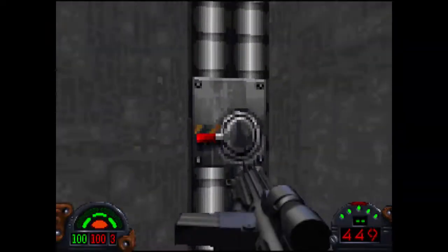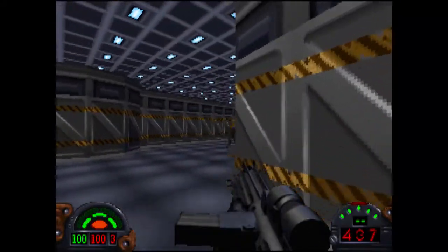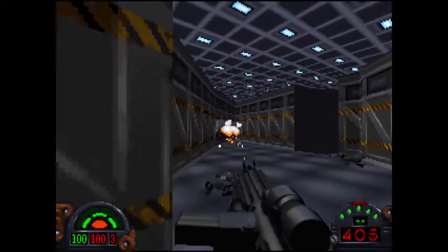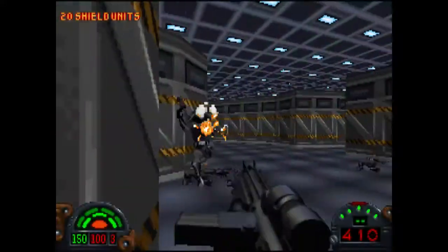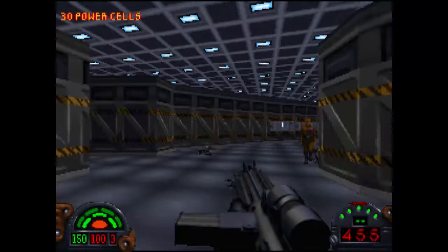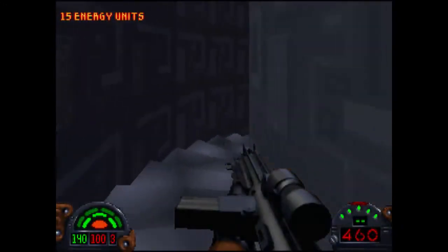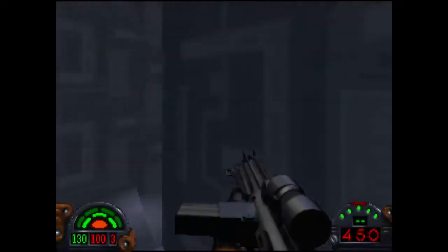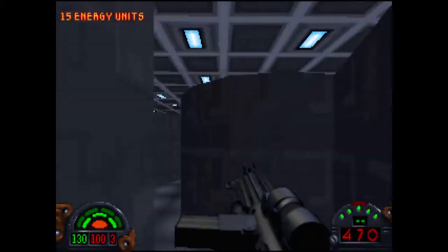We're going to just lift up a little bit and start taking out these officers. These guys will respawn, actually. So when you clear out an area and come back you may find that there are still some stormtroopers and officers just around the place because they do continue coming back when you've cleared out an area. So you have to just be careful about that. Let's just head around this corner carefully, take out this guy, and we're going to continue on.